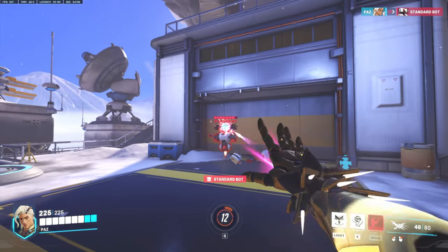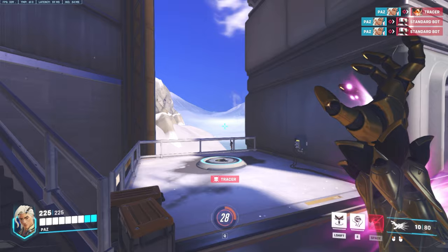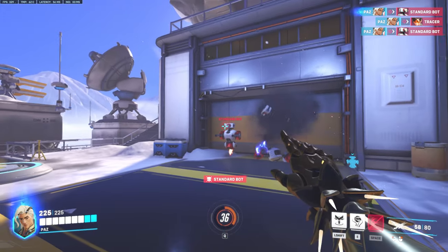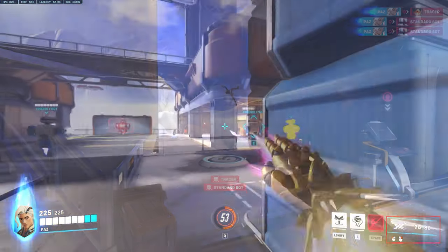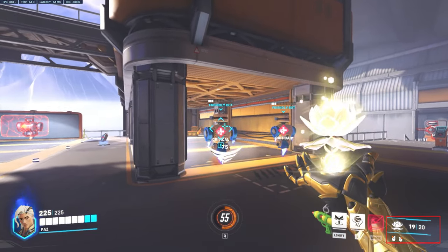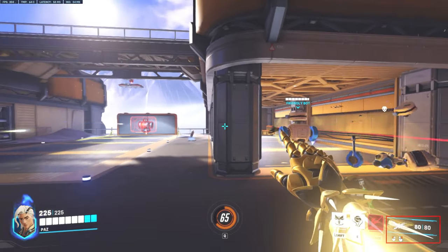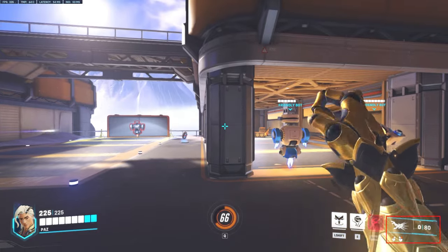Bound to right-click by default, Lifeweaver shoots 40 two-shot projectile bursts that deal 12 per hit at a relatively fast speed. Compared to Zenyatta or Baptiste, this isn't a whole lot, so he doesn't pack much punch in terms of damage. That being said, there are still good uses for his damage — for example, if you have nothing to heal, you can weave in damage and your healing blossoms will reload in the meantime after two and a half seconds. This is a way you can really stand out as a Lifeweaver.